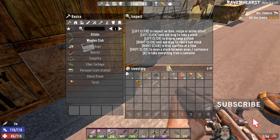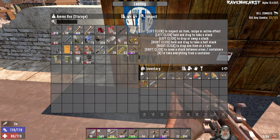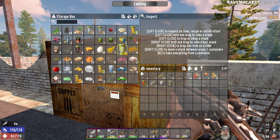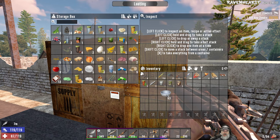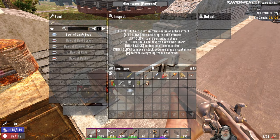I think we're good — oh, I know what else I was going to do. We have some lamb rations, so I think what we can do with those is combine them with chicken soup and make another soup in the microwave. Yeah, a bowl of lamb soup.